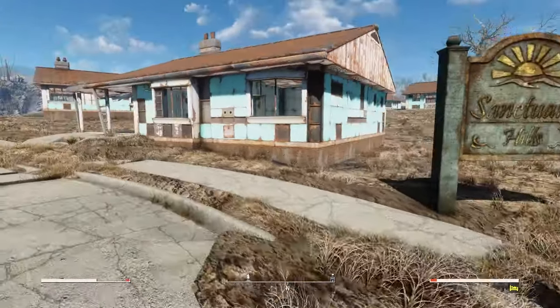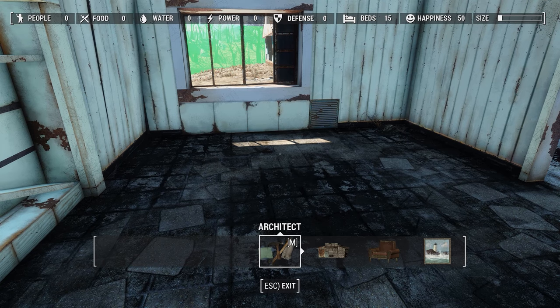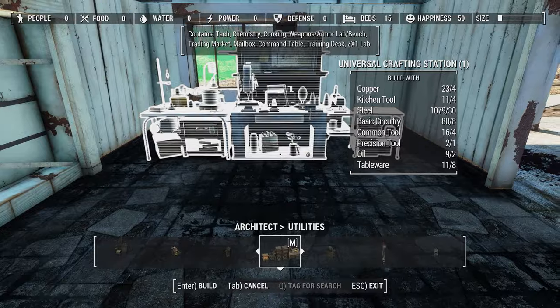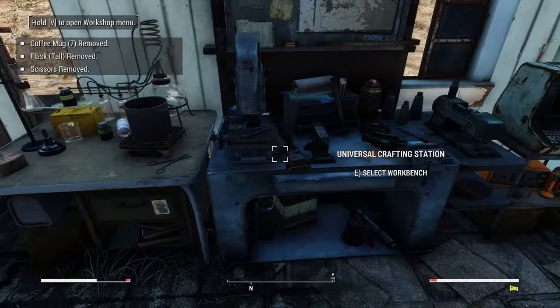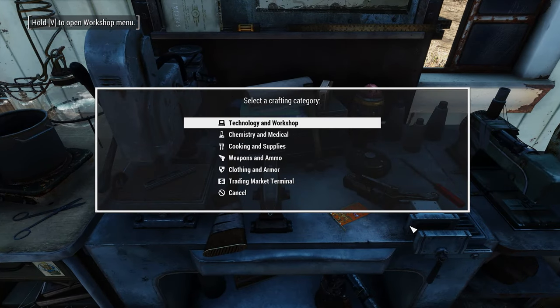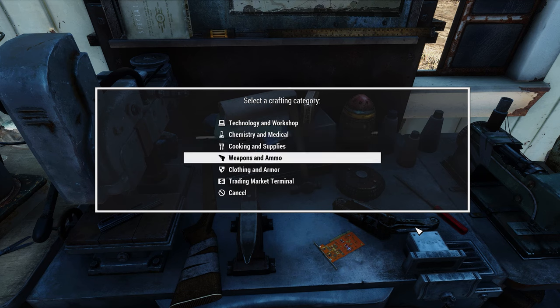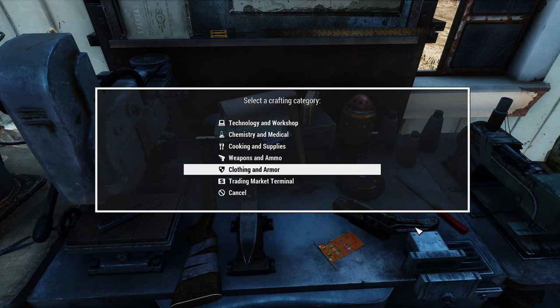In the Architect menu added by Horizon, you can add some utilities, and this is where some of the important stuff comes into play. The biggest thing you'll want to add right off the bat is a Universal Crafting Station, which will allow you to craft many of the things that Horizon requires. In here you'll find a Universal Crafting Station for crafting technology and workshop upgrades. Chemistry and Medical is for your Chem Bench. Cooking and Supplies is for cooking. Weapons and Ammo is for crafting ammunition and making special weapons. Clothing and Armor is for making items to upgrade your armor — whether power armor or regular armor. You can also craft certain armor pieces here as well.